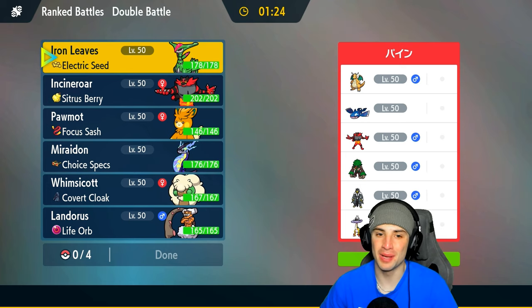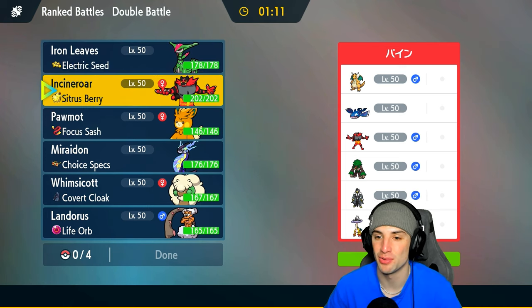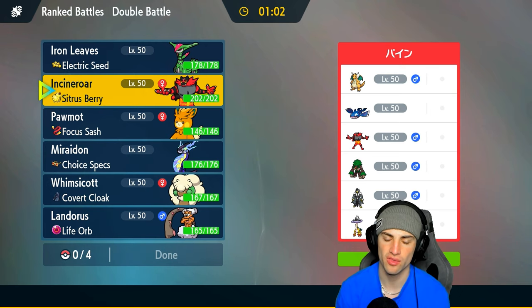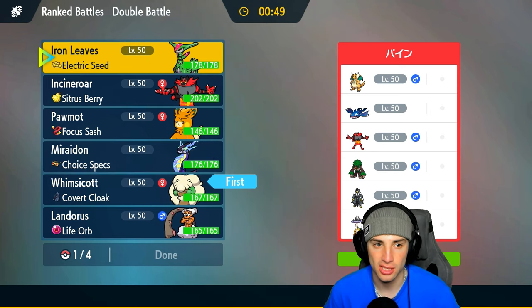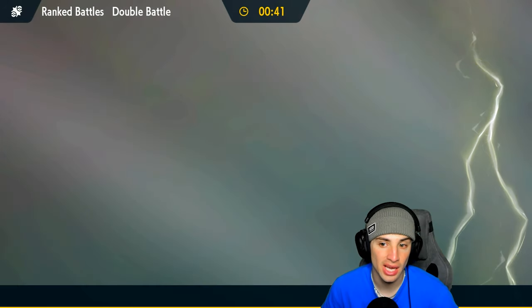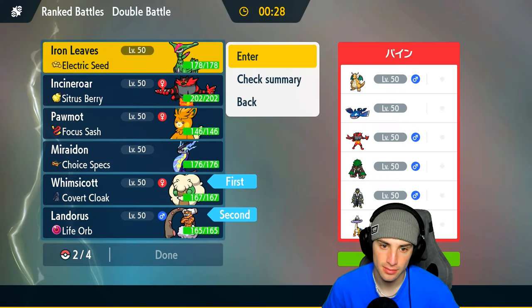Time for our final match — going up against Kyogre. I definitely want to use Iron Leaves since we haven't used it yet. They have Kyogre, Dragonite, Incineroar, Rillaboom, Raging Bolt, and Urshifu. No weather control on our end, but we do have speed control which they lack. I'll lead Whimsicott and Landorus, with Iron Leaves and Miraidon in the back. If they go Kyogre I can Terastallize into Poison Tera type and like it.